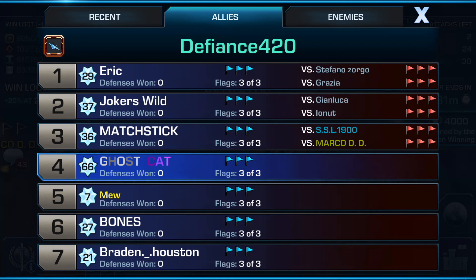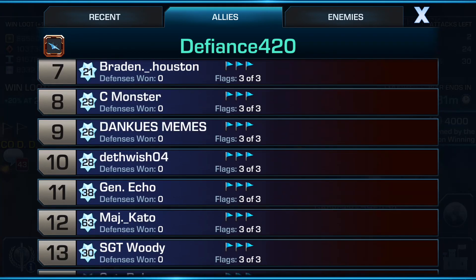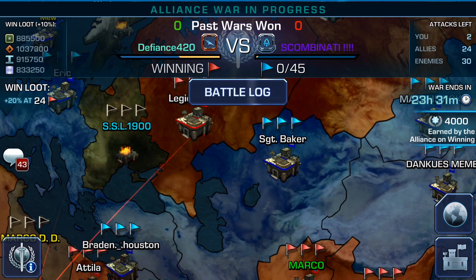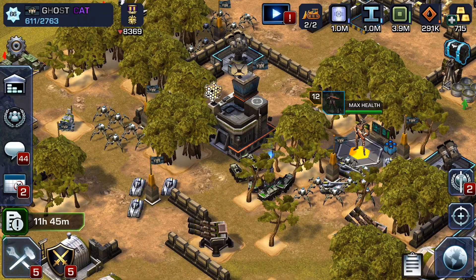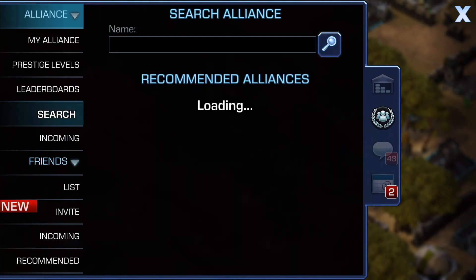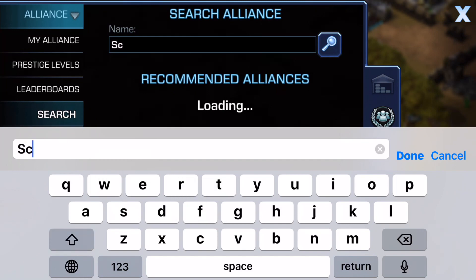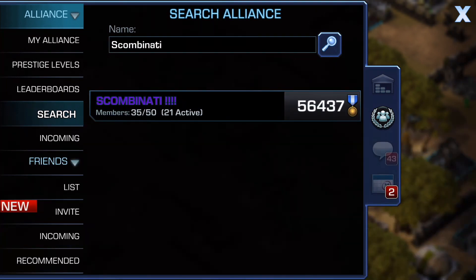In this war I have GhostCat, and new here is a level 7 HQ 5 base — that's all I have in this war. To show you how I research, the enemy alliance is called Scumbinati. Click out, click on the wreath icon, just hit search, and even though it's a colored alliance name I should be able to just type in Scumbinati and see what comes up.